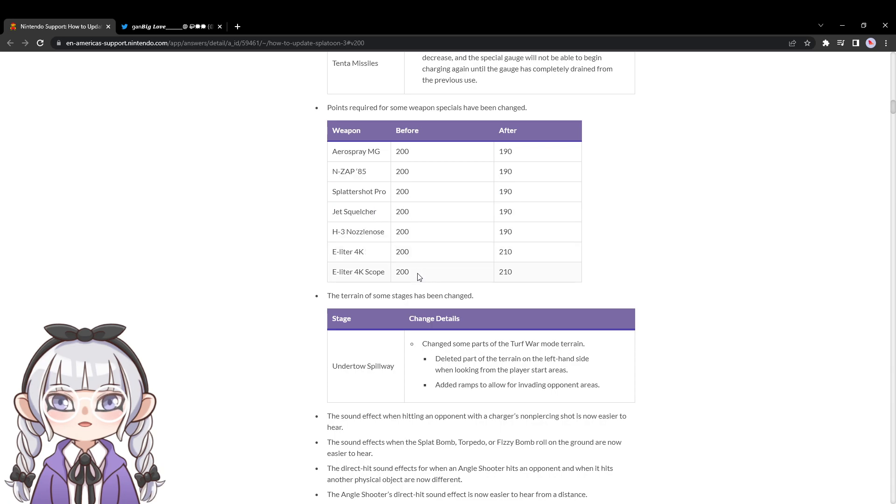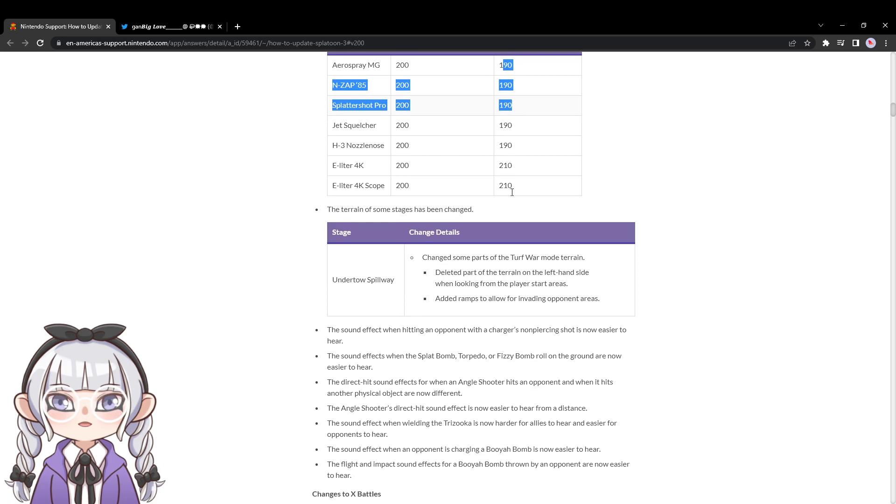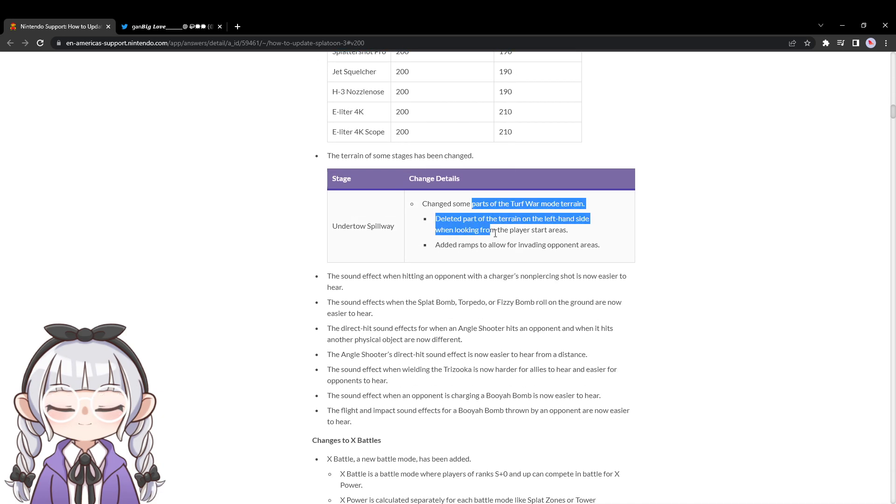There are some special cost adjustments. A lot of the weaker options are just getting minus 10, as expected. I called Splattershot Pro getting 190 from week one of the game. Leader got plus 10 and everything else is kind of just a less common weapon. There was also a map adjustment for Tow Turf — you can get into the enemy spawn more easily, which is interesting.